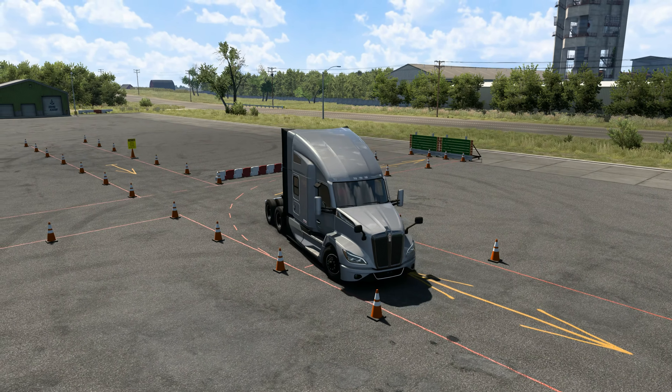This one involves us reversing into an offset parking space. The game is very keen for you to do this within the cab. I find it really tough and I do like leaning out of the window from time to time just to check things are going well. I feel quite comfortable leaning out the driver's side window, so that's what I'm going to do - and we'll swing it in and the mission is complete.